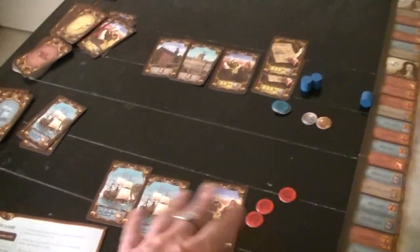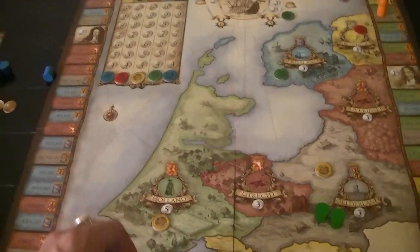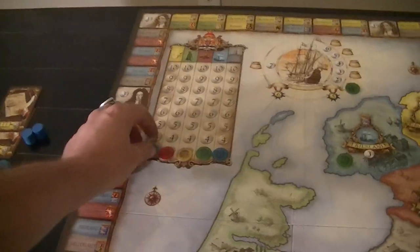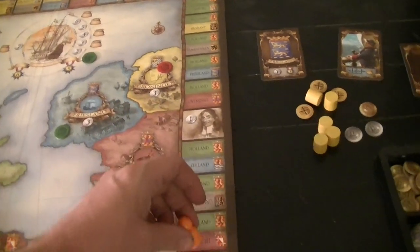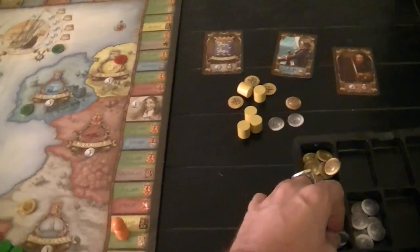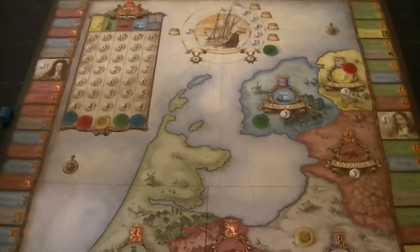Now red doesn't have any cash to capitalize on this at all, so they're in kind of a bad position. That uses this up. Blue doesn't have enough to capitalize its guild so that's done. Seven: Brabant and Limburg. Brabant gives two bucks to blue and Limburg is our empty area.